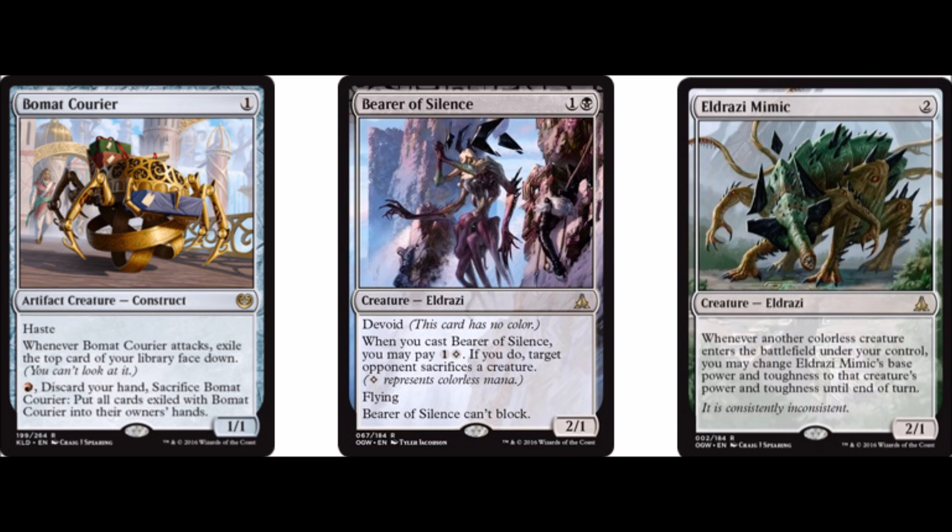Next, we have a playset of Forerunner of Slaughter, which is Black-Red for a 3/2 devoid creature, with 1 target colorless creature gains haste until end of turn. This card is great — it just makes every other threat in your deck that much faster. Another cool thing is that it says 'target colorless creature,' not 'another target colorless creature,' so you can play it on turn 3 as a 3/2 haste if your hand is suited for that.